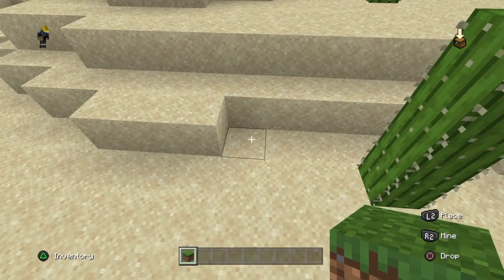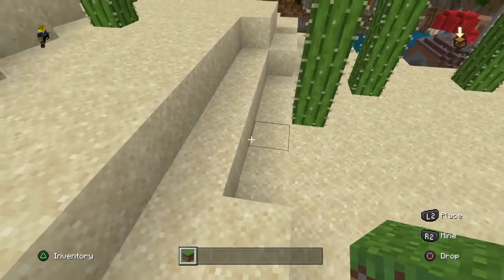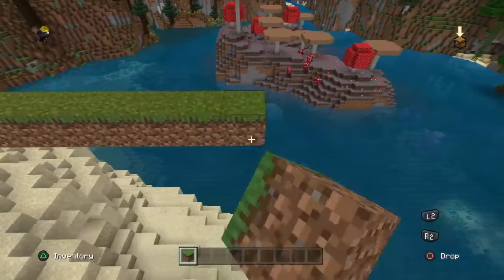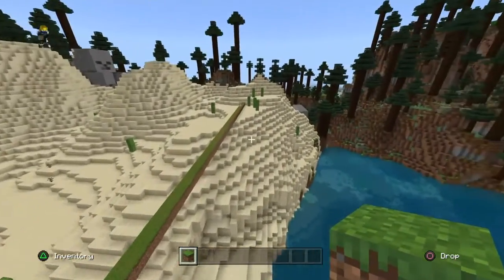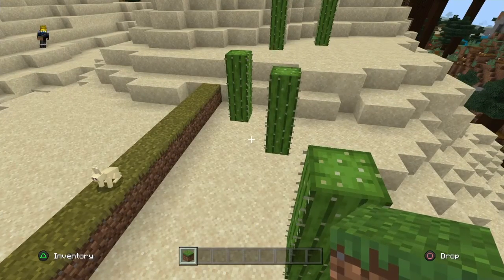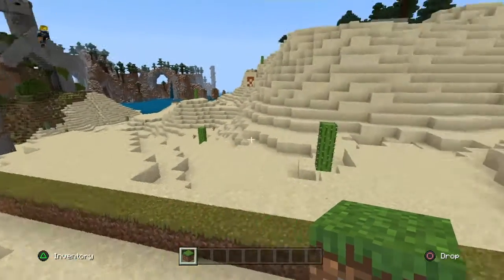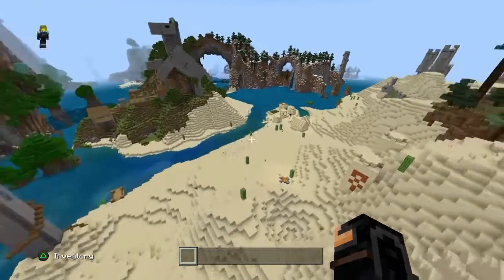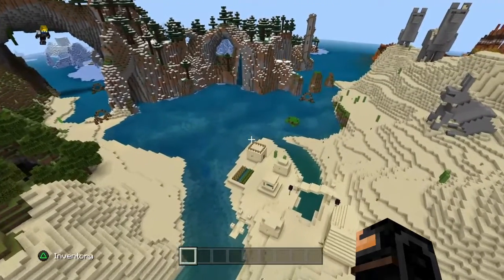I've noticed one thing when you're building: if you're doing it this way, it has a chance of not placing the blocks at all. It's not doing it now, and I don't know why — it's making me look like an idiot. But trust me, every time I would try to place a block, it would always stop placing them right in the middle. It would randomly stop placing blocks and stuff like that.